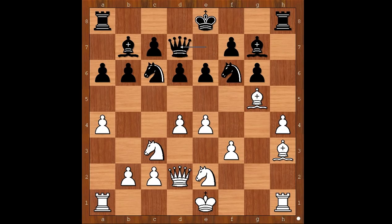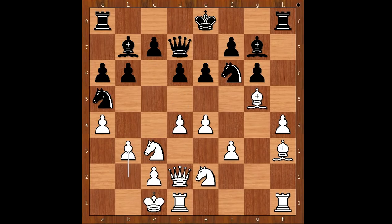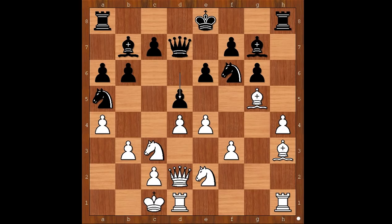Queen to d7, unpinning. And Neidich castled queenside. Black to move. Knight to a5 was played, intending knight to c4. Shokka considered castling queenside and didn't like d5. And if knight to e5, then knight to d4. Back to our game: knight to a5 by Shokka. b3 preventing knight to c4. d5, knight to f4, queen to d6.